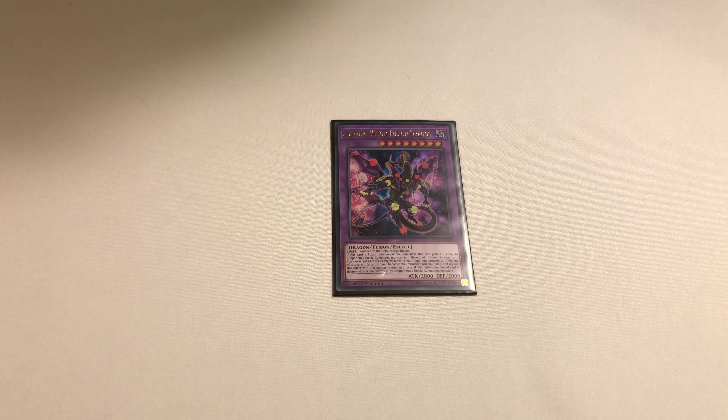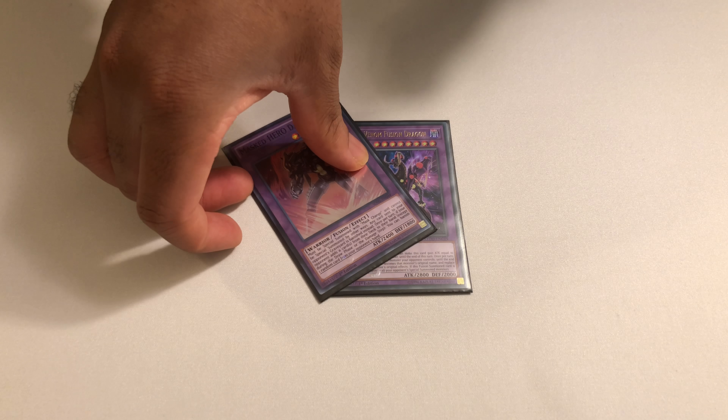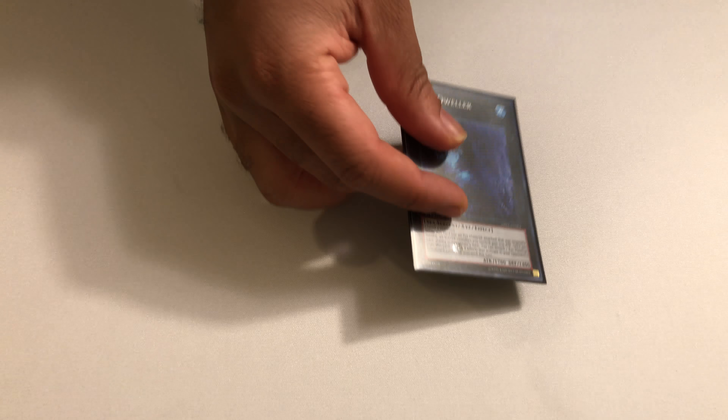Then we have Starving Venom Fusion Dragon and one copy of Dark Law. Dark Law is only like a couple of dollars, so you obviously only need one. Cross your fingers and hope that you don't draw multiple Mask Changes — though I guess it doesn't matter because you can just discard one Mask Change to activate another.